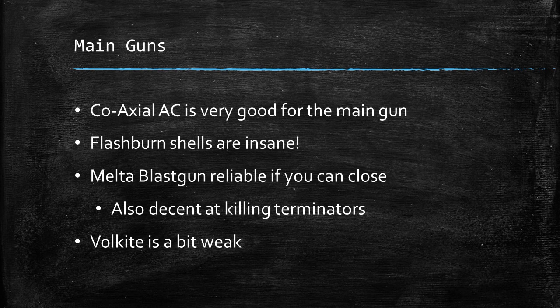It has only got a 24-inch range though, so it's not the longest range in the world. That's why the Melter Blast Gun is also good. The Melter Blast Gun is a standard Melter weapon — Strength 8, Armour Bane, AP 1 — but it gets four shots and it's range 36, which means to get the melta value out of it, it's range 18. It's also pretty decent at killing Terminators: you're going to instant death them if you hit them, and you're going through their 2+ save as well.